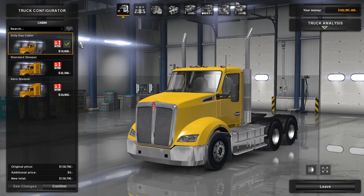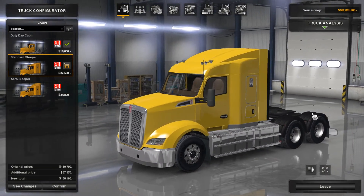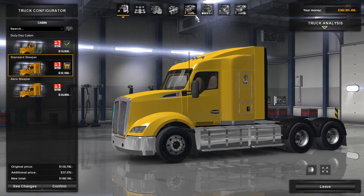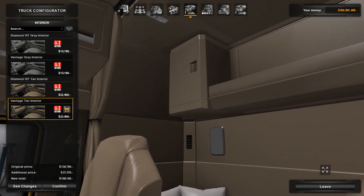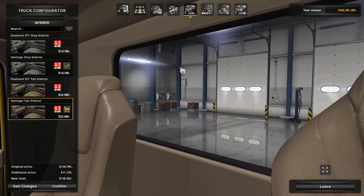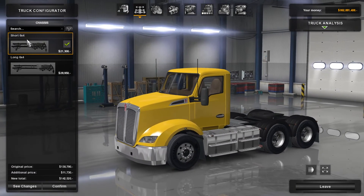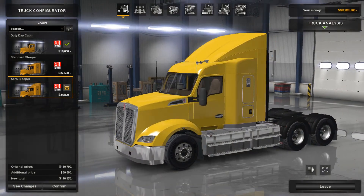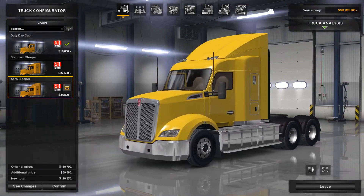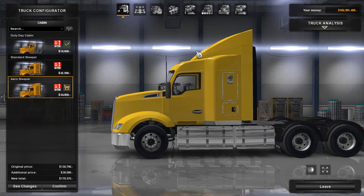There are three different cabins to choose from: the duty day cab, the standard sleeper — which obviously increases the chassis length and gives a lot more room on the inside — and you do get a rear window on the back, which I really like. There's also the aero sleeper, which adds a little bit on top but doesn't actually provide any more interior space. To me, that angle seems really steep and kind of unusual.